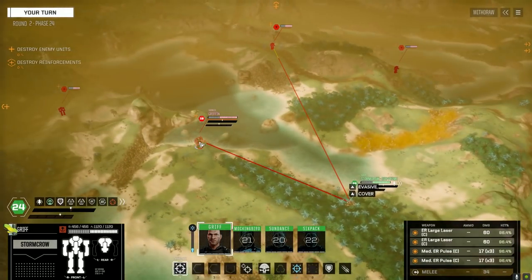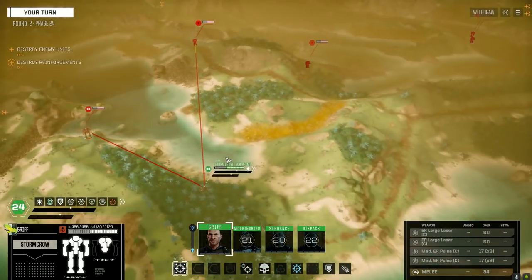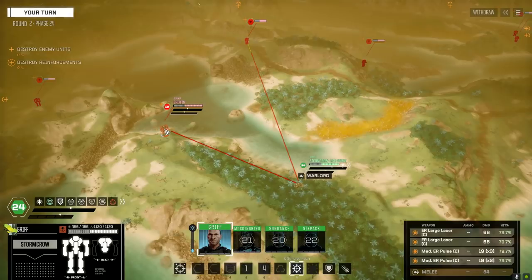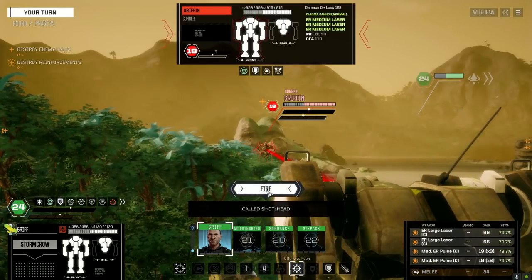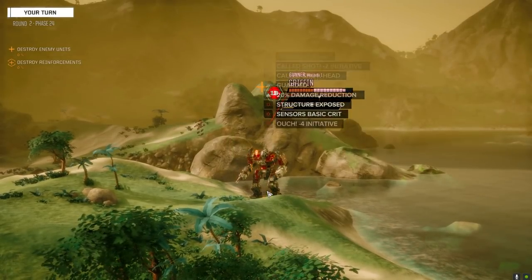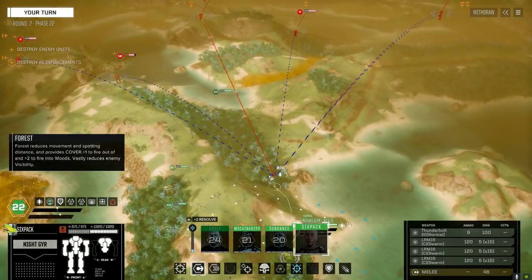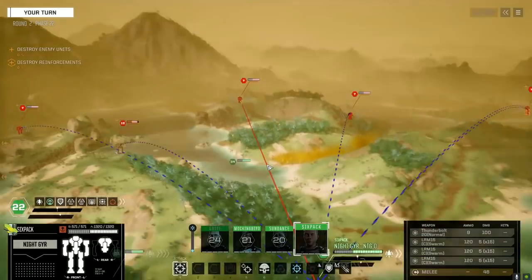Hostile contacts inbound - we've got a Griffin, a Raven, a Javelin, and a Raptor. Griffin it is! Let's Warlord this with an offensive push and see what we can do. Took a large laser to the face - definitely not good for morale.